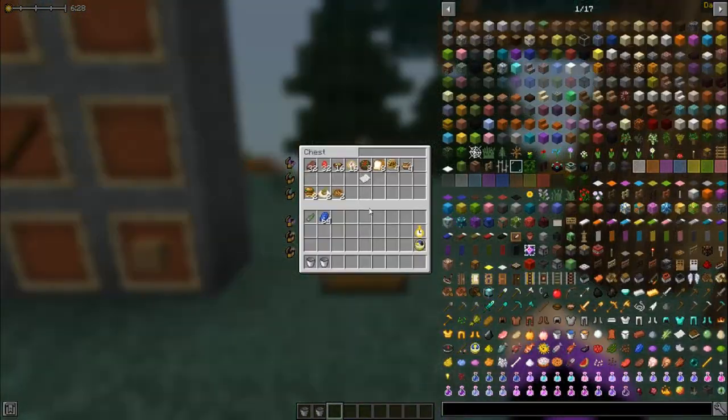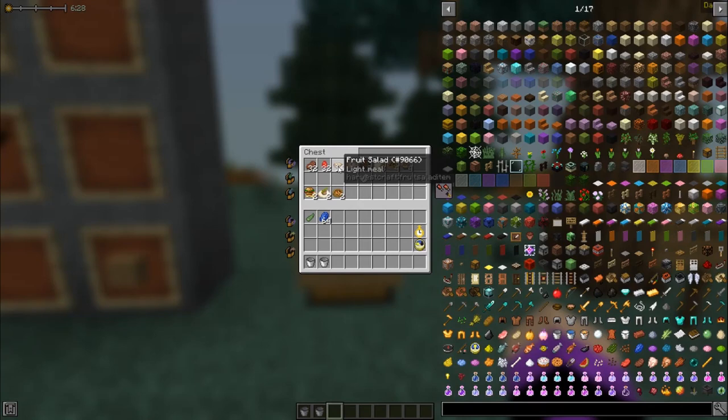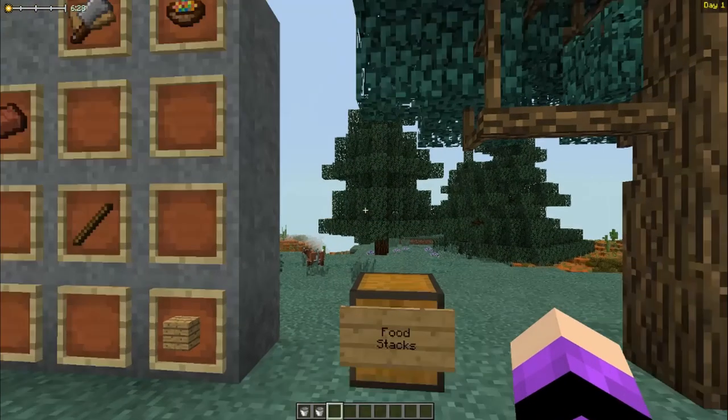Food stacks differently in this mod pack. Foods worth half to one haunch stack up to 32. One and a half to two haunches stack up to 16. Three to four haunches stack only 8. Larger portions stack 4, and feasts stack just 2. Better food also takes longer to eat, so lower-saturation foods can actually be more practical early on.